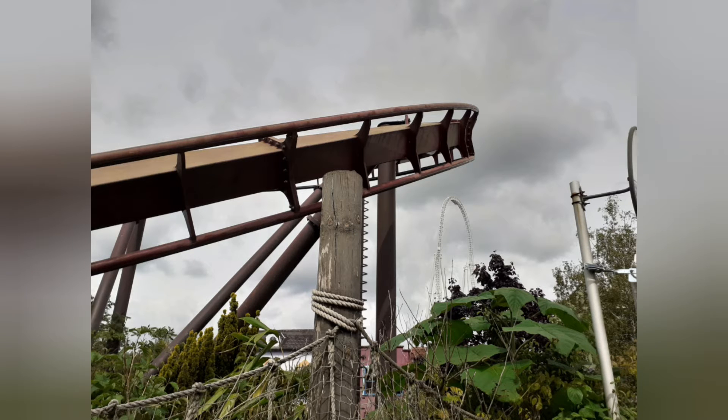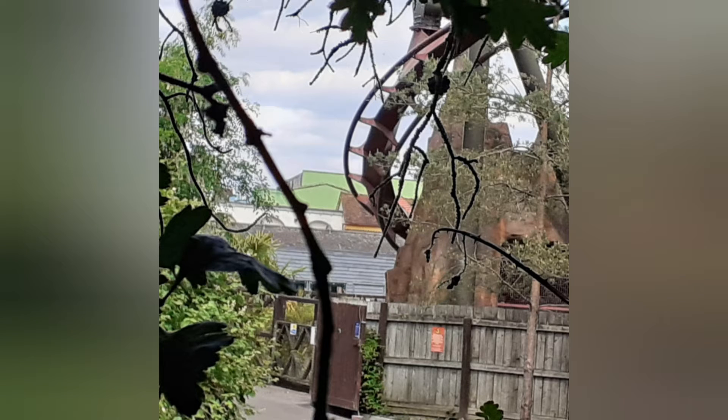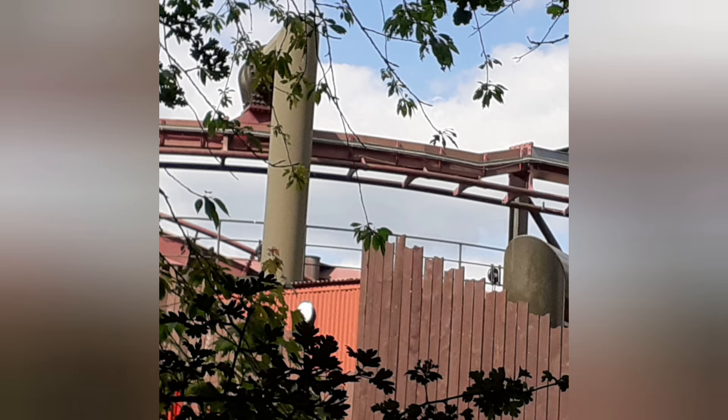You have a pre-lift hill section where you leave the station and go round into a tunnel inside a volcano - which is what the ride is themed around. You've got mist in there, and then you come out and go up the lift hill very slowly. When you're at the top of the lift hill, you get very good views of the rest of the park.